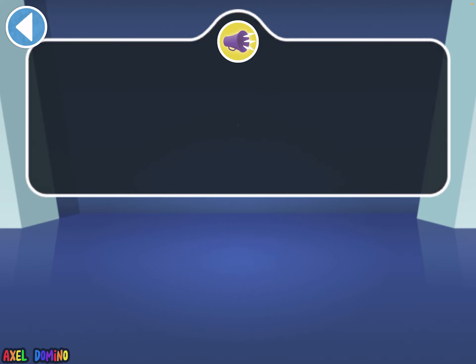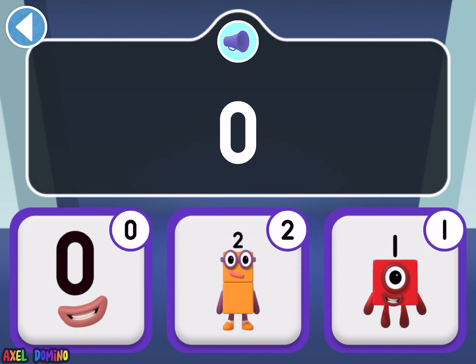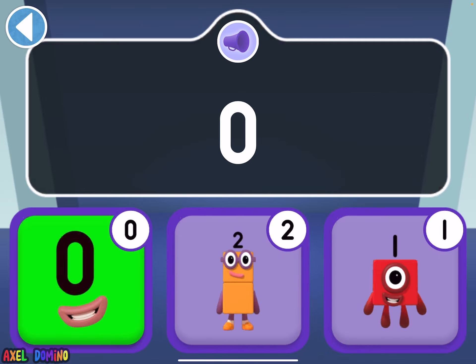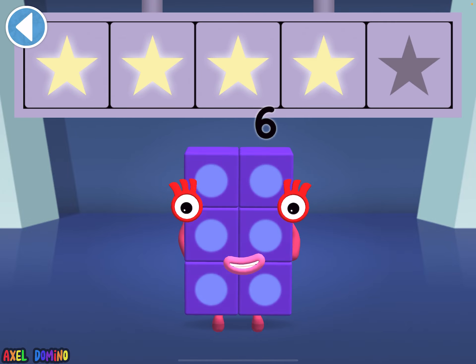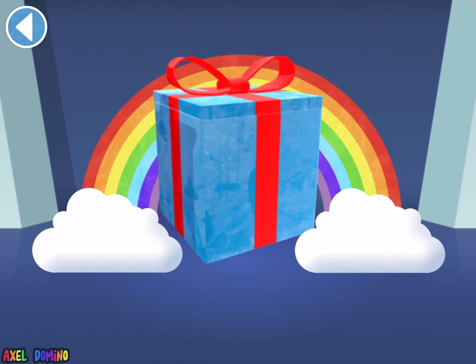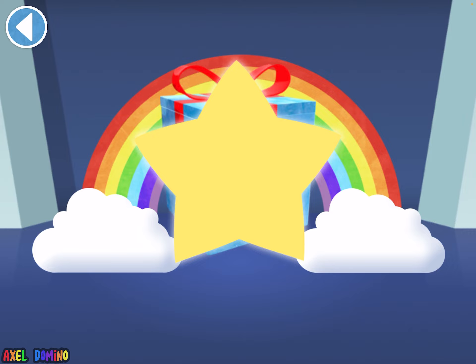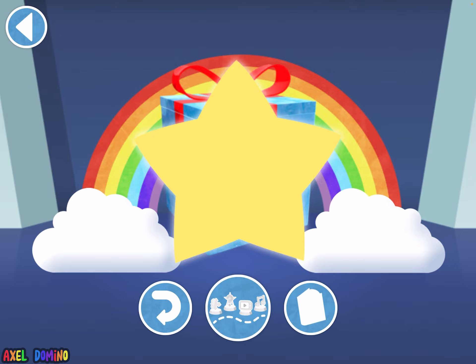Which picture has zero blocks? The answer is this picture — because that doesn't even look like a block. Try again. Woohoo! You won five super shiny stars. And zero is inside a curved box. Well done, you've unlocked a sticker. Which sticker will you choose? You can choose another sticker next time. Try to click on the right answer. Well done. Play again to unlock another sticker.